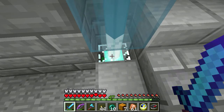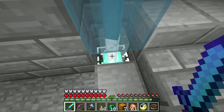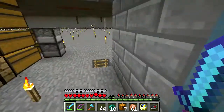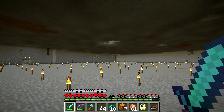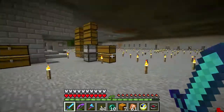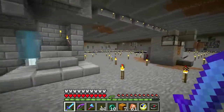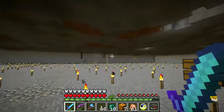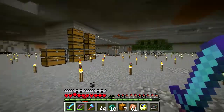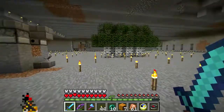Hello everybody, welcome to Minecraft lamp party. When you have a beacon, you kind of want to use it - so haste 2 and inefficiency 5 pick. I dug out an area, didn't really need to, wasn't really part of the plan, just kind of happened. It took several picks, and this is what 70,000 blocks looks like.